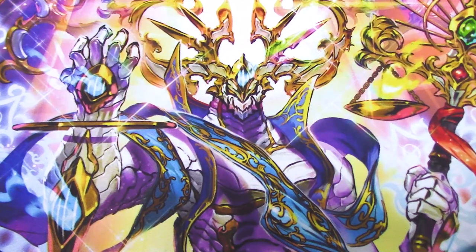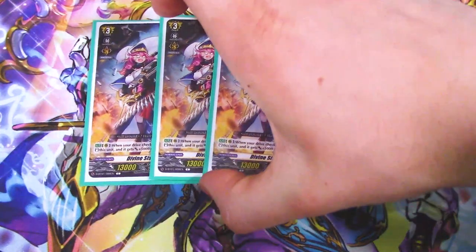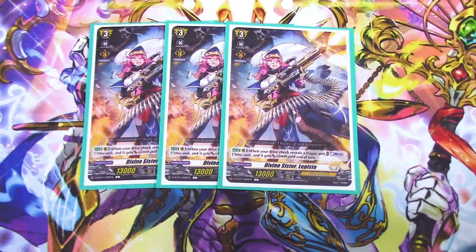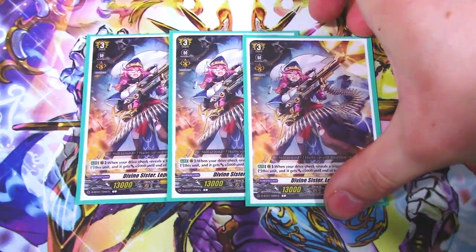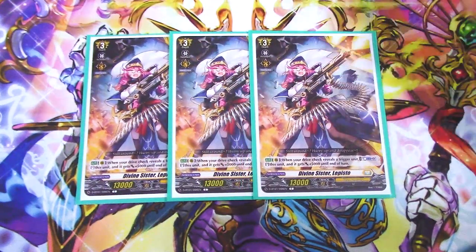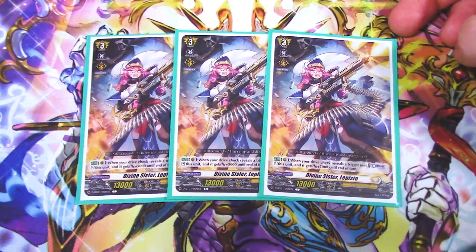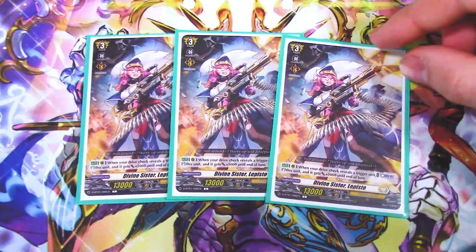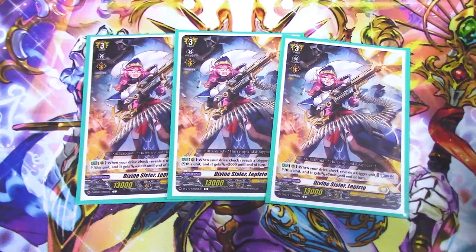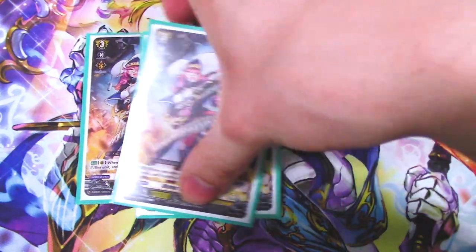Next, a grade three not from Bastion: Divine Sister Lepisto. When your drive check reveals a trigger, you can counterblast two, stand it, and it gets 5k. Multi-attacking is good — if you know there's a trigger on your deck, swing, set up the trigger, then counterblast and stand it. The counterblast two cost is really heavy, so I don't feel like it's going to stick around long-term, but as far as Hexorb support goes, this is about as good as it gets.